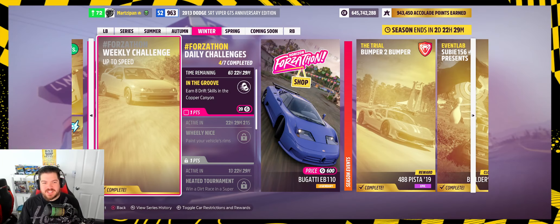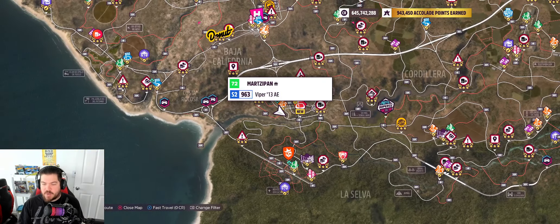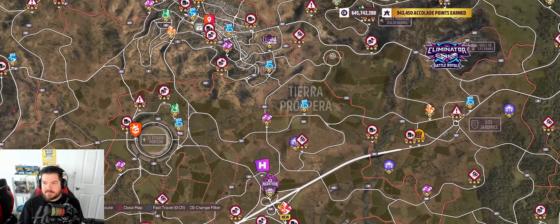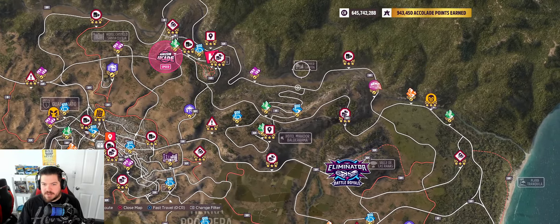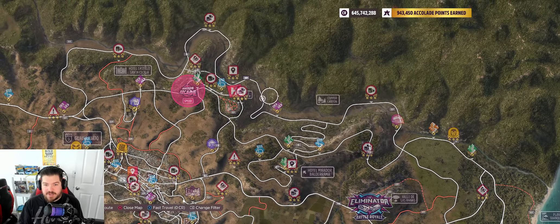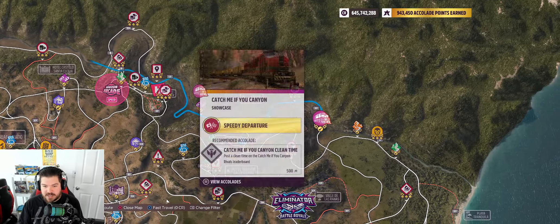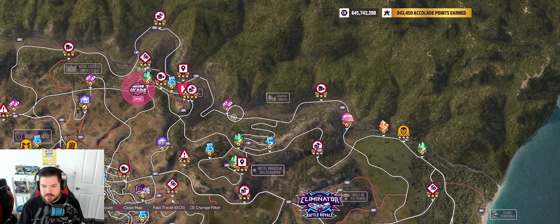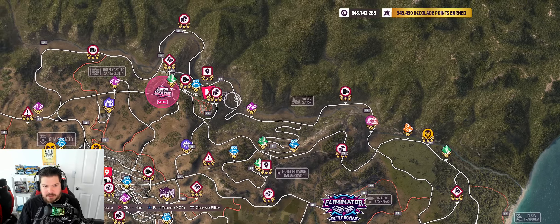Welcome back to the channel. Today's daily challenge is 'In the Groove' — earn 8 drift skills in Copper Canyon. For this we're going to need to hit the map. Copper Canyon is at the northeast part of the map, and there's the sign. It's anywhere in this area where you see that little creek, whatever it is.